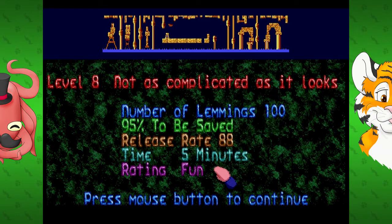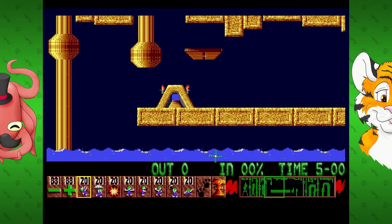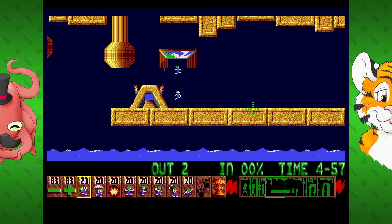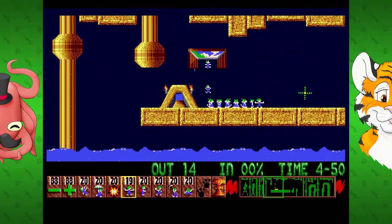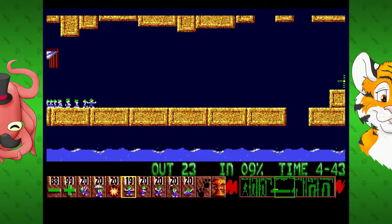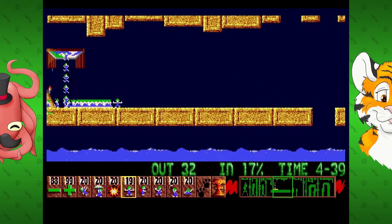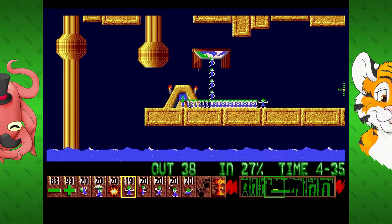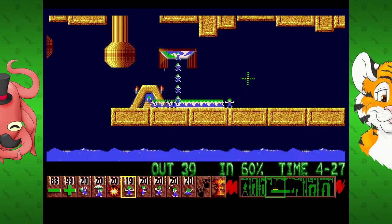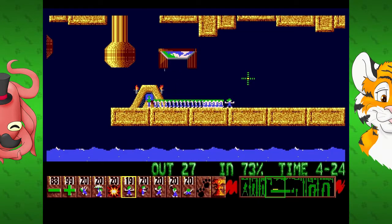Release rate 88. So on some levels they put the release rate way up and you can't push it back down, so they'll come out really fast. You've got to get 95%. Look at all your options. You can pause it. You can also grab the window down the bottom to move the screen around instead of slowly moving the cursor - you can actually grab the map. You can even hit up to 99 until they come out faster. That is a funny one though.